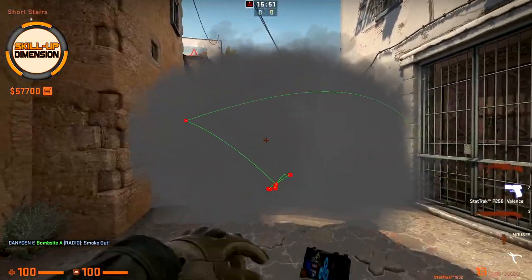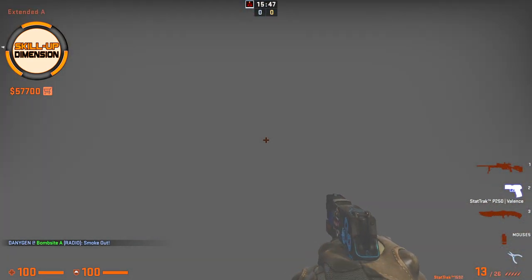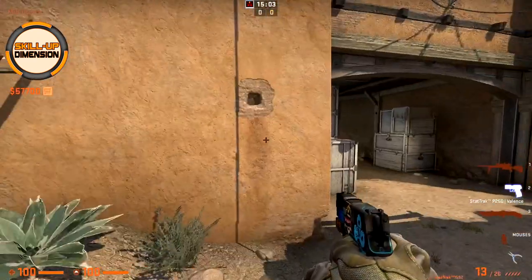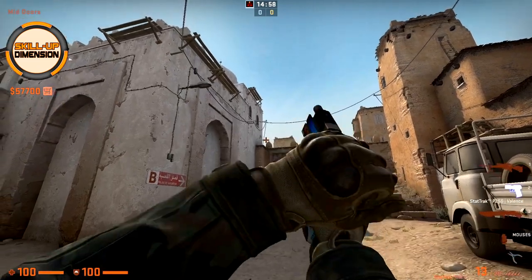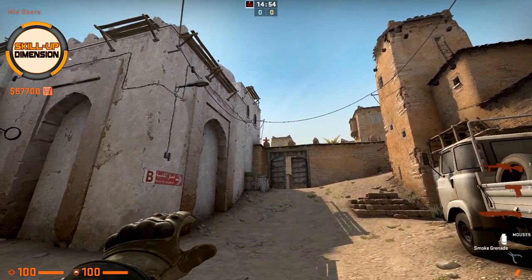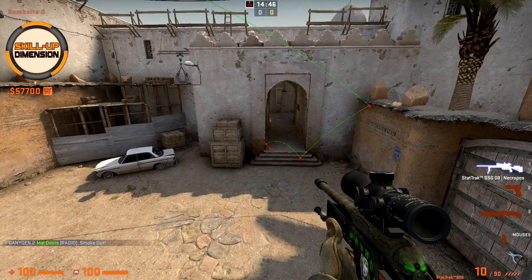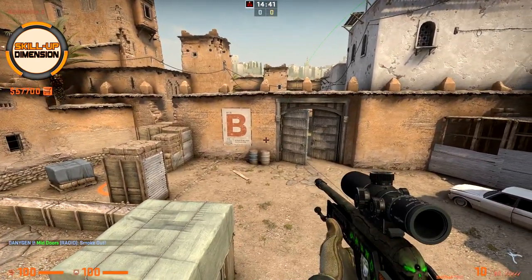Next, let's say you are retaking B side and you want to smoke tunnels. Come towards this hole in the wall, aim towards the top of this triangle shape, and just jump throw. Tunnel is smoked and then you can retake B with your teammates.